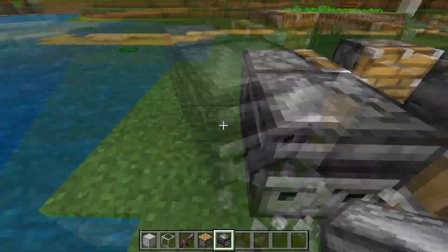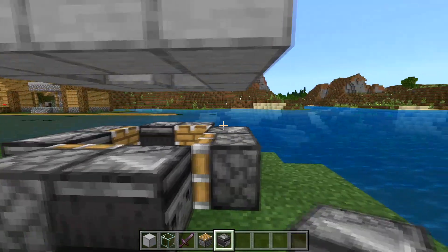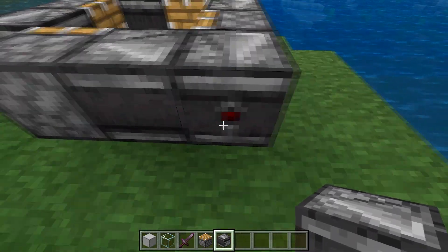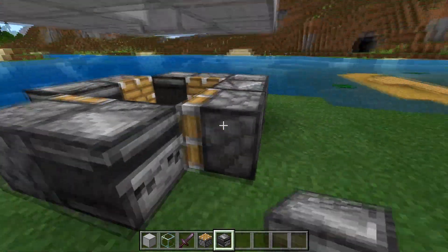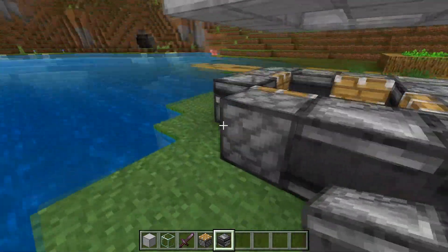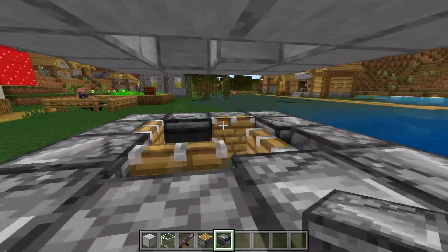Place an observer here with face looking outwards, same right here with face looking outwards, and then lastly here with the red zone eye looking outwards. After you've done that, the pistons should start clicking on and off just like this.